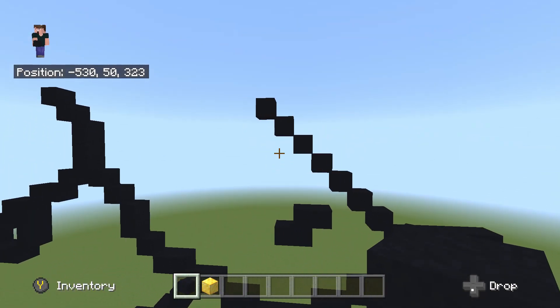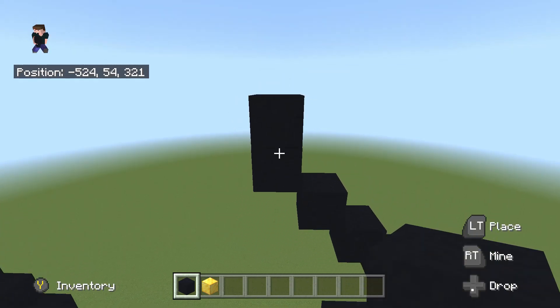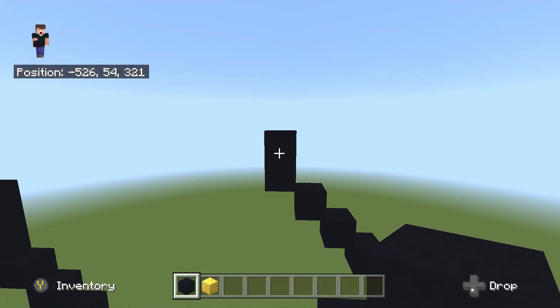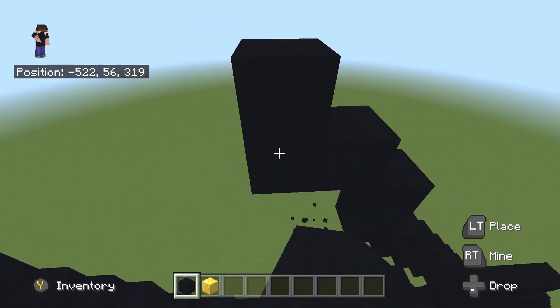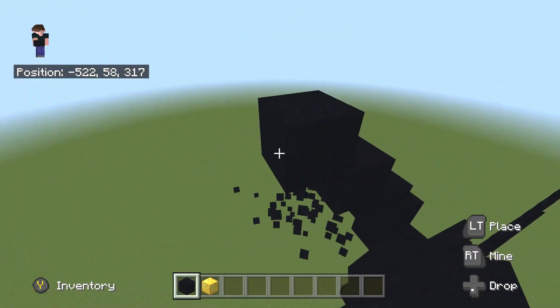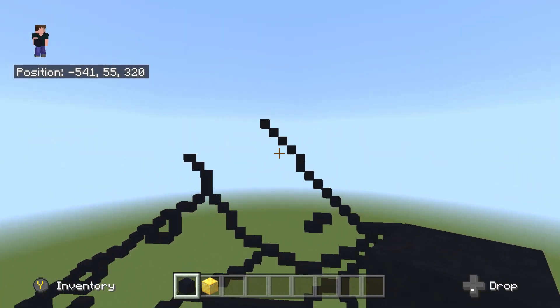Flying back to the up-left diagonal, do 6 more up-left diagonals from here - so 1, 2, 3, 4, 5 and 6. On the 6th up-left diagonal, place 1 on top just like so. Then do 4 single up-left diagonals from here - so 1, 2, 3 and 4. We're done with that area.